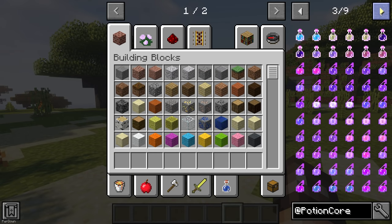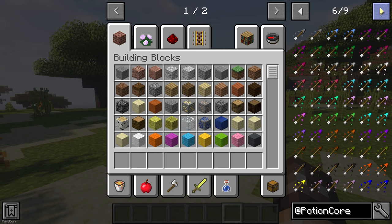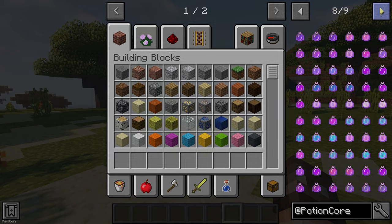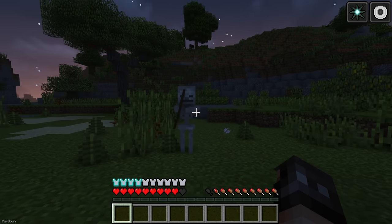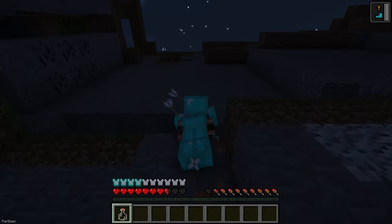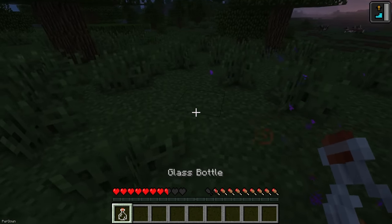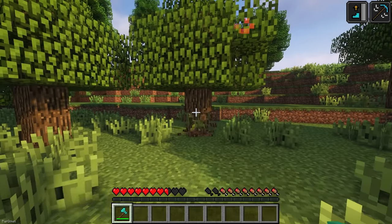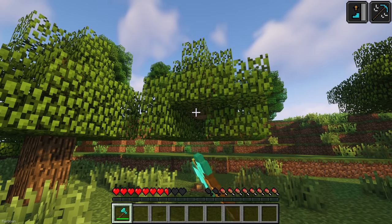Potion Core will add lots of new potions which give varied effects. There's a few worth mentioning: Recoil will reflect a portion of damage back to the attacker. Solid Core gives knockback resistance. Potions of Spiders allows you to climb walls. Escape will teleport you to the surface, making it great for if you're inside caves. Reach will increase your reach distance, which is useful for gathering resources and attacking mobs.